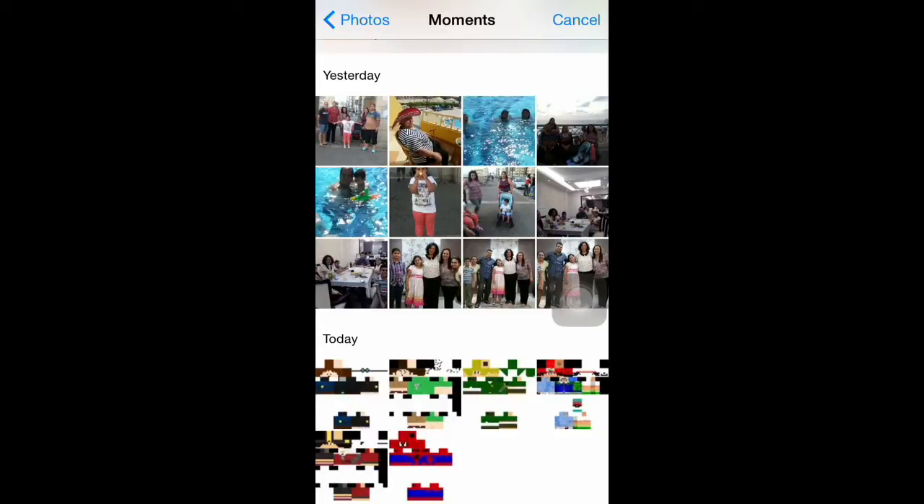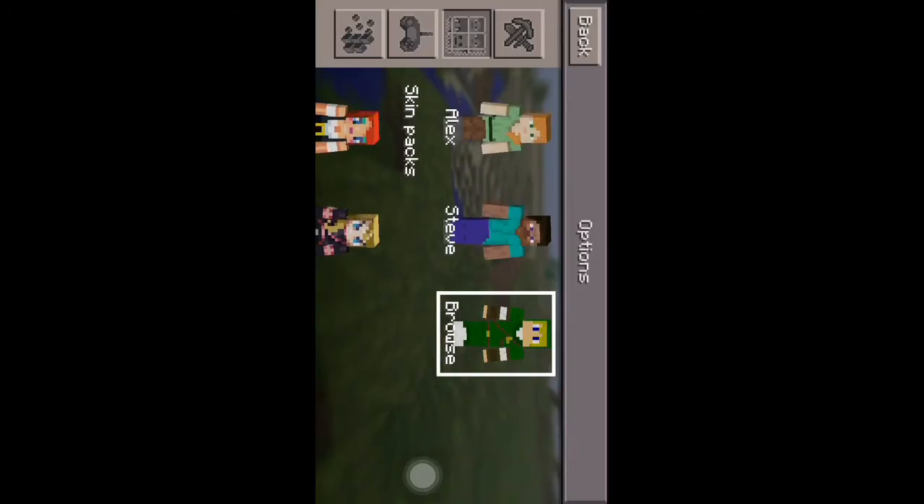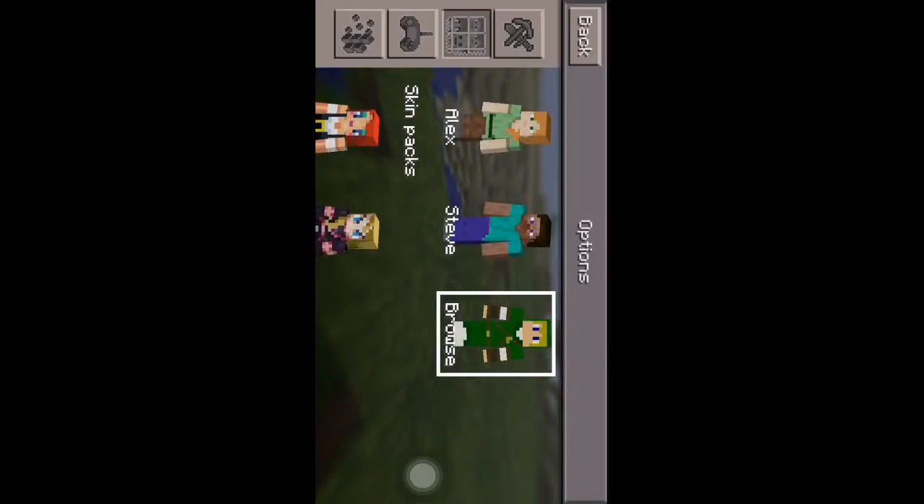If you open your camera roll, you'll see a bunch of different pictures at the bottom — those are all the skins. I know this one right here is the Zelda skin, or Link. After you click on that, you can see it's selected.